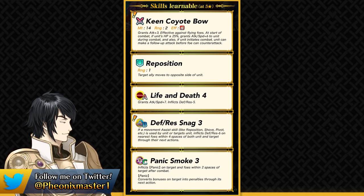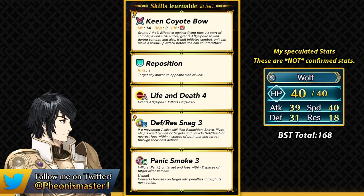He does have the Snag skill in his base kit, but it's not really all that good. A LUT skill or TRACE skill is ideal with a unit like him. He's also got Life and Death 4 and Panic Ploy, so overall his fodder is pretty nice with this tier 4 skill and Panic Ploy, which you could inherit at the same time. This is the stat spread I'm expecting on him.